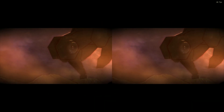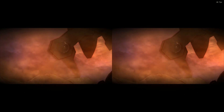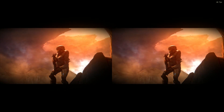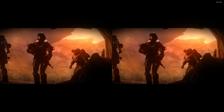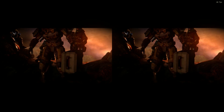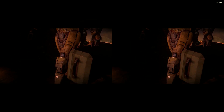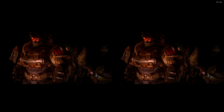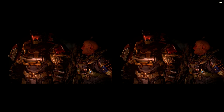Our foe is more devious than we imagined. That spire was indeed a teleporter linked to a cloaked Covenant supercarrier — a grave threat. Thankfully, help is imminent. 60% of the UNSC fleet is en route from existing deployments. The first battle group should arrive within 48 hours. 48 hours? That's imminent?